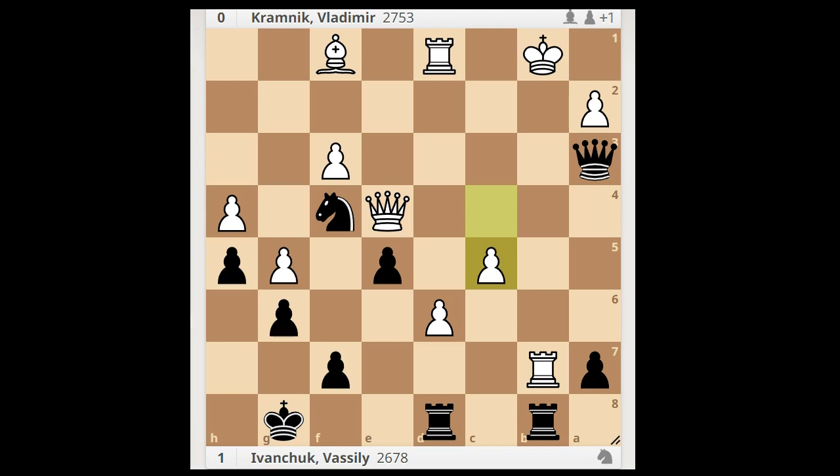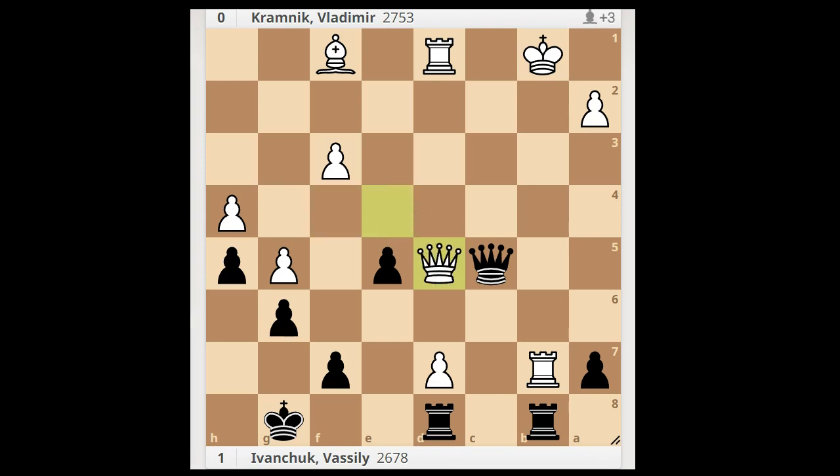This looks scary. It would be very scary if black could not take the pawn on c5, but Chucky did. Queen takes on c5, d7. Black to move — how would you continue now? Chucky played this very cool move: knight to d5. This is a winning move, forcing white to take on d5.